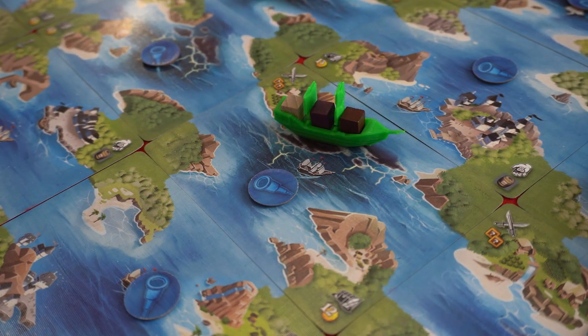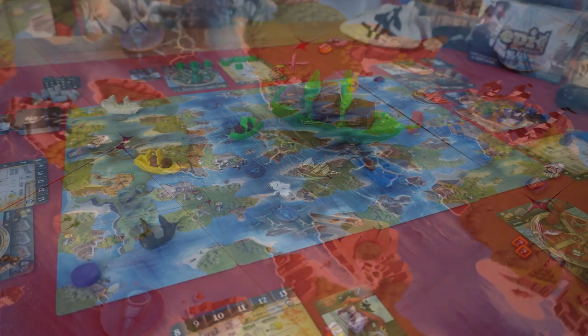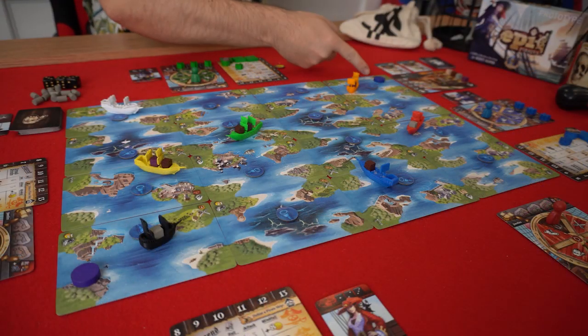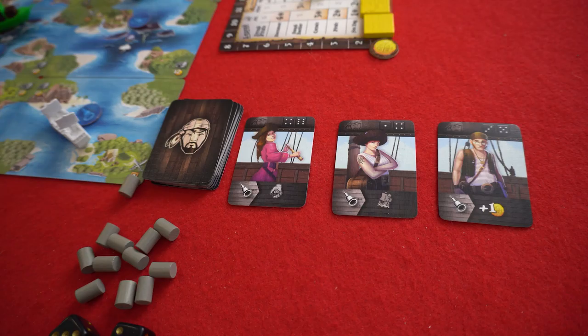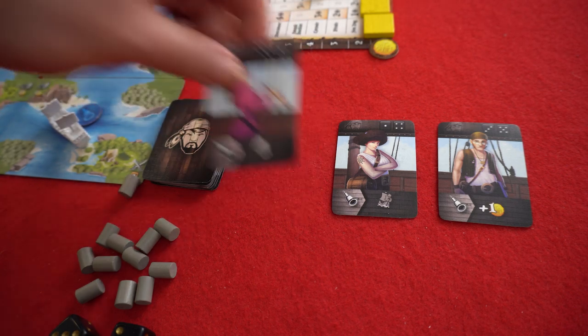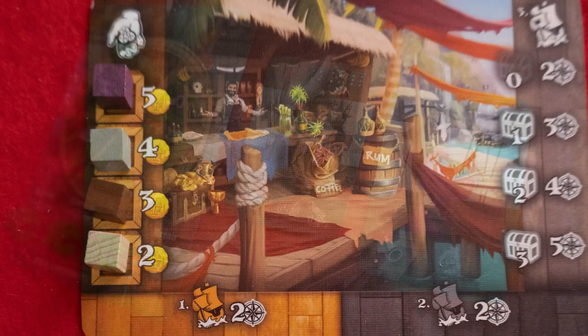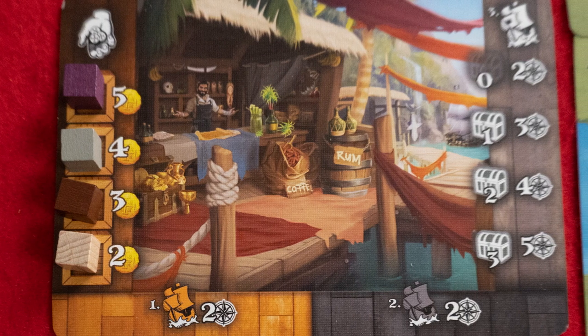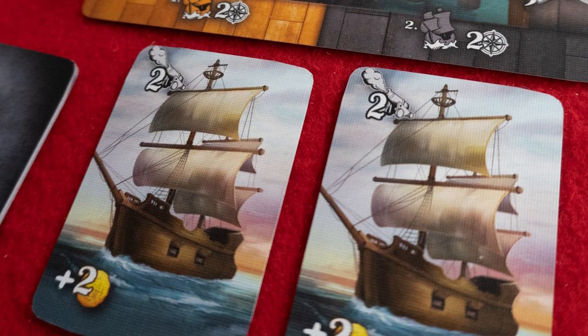On the board will be randomly placed search tokens that you can discover on your journey. These markers here identify the destination of the merchant ships. And from time to time, you'll pull booty blindly from this bag and draw additional crew members from this row — maximum 4 per ship. And this here is the market map, which indicates the current worth of your booty as well as the strength value of each merchant ship.